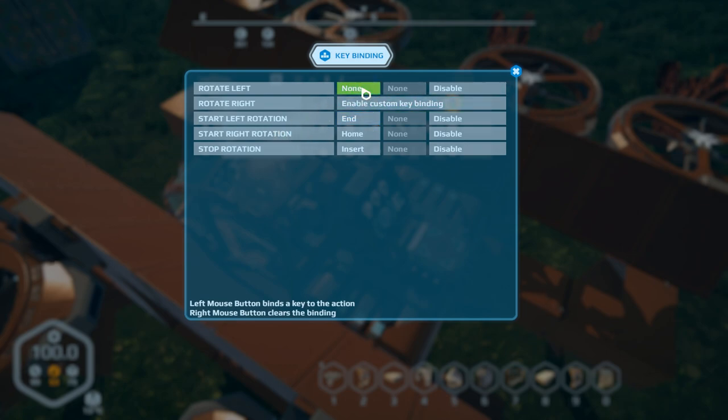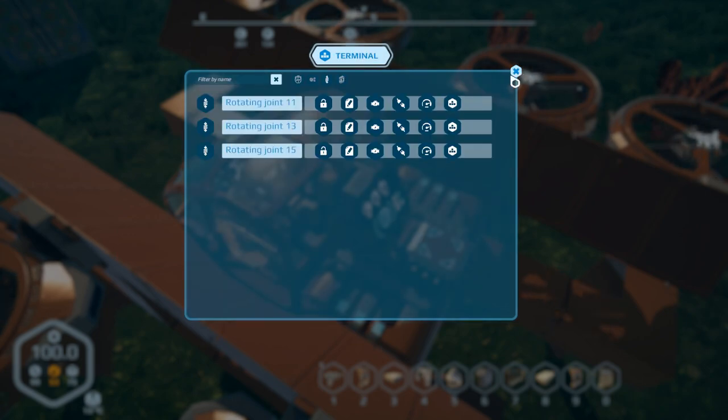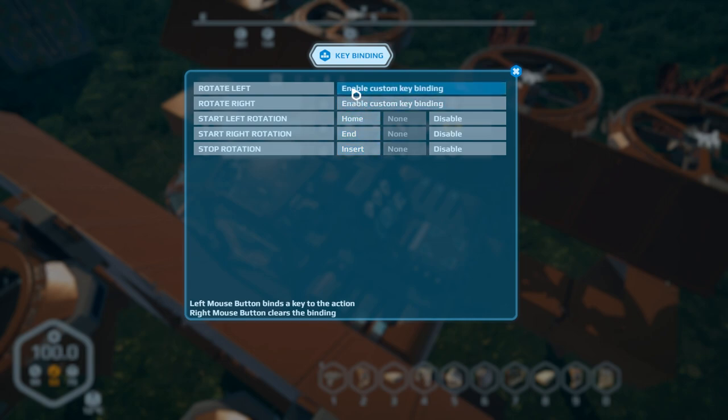So you should be using this one here. I'll do End, Home — gotta click it, that's right. Clear those, and now I'm going to do the rest of those just quickly.